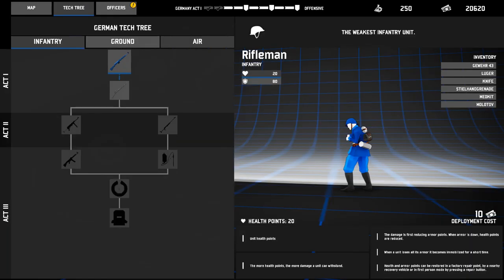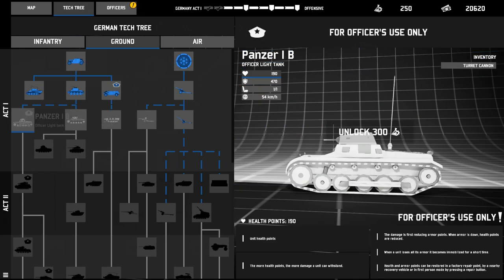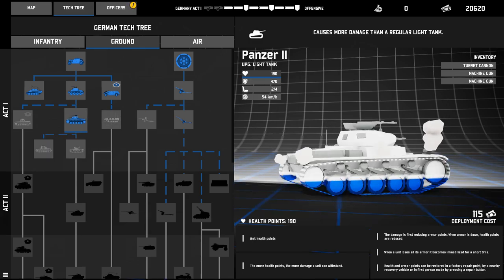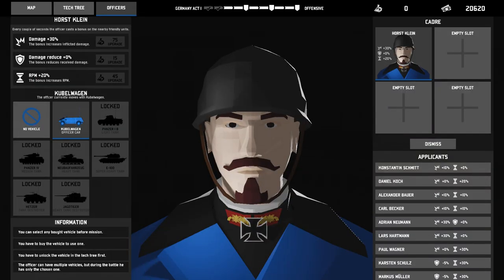We are continuing it. We got some moolah to spend, which is great. We have 250 science points, which means I think we can get one tank. Yeah, we can get this one, but not this one. So we can get a Panzer II. I honestly think that's going to be good because the Germans thrive off of tanks in this game.